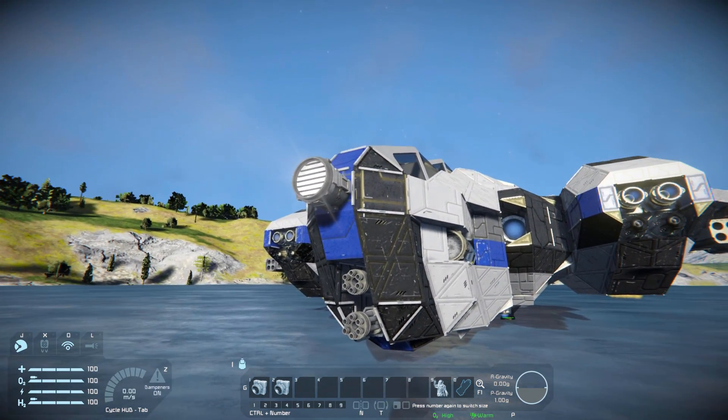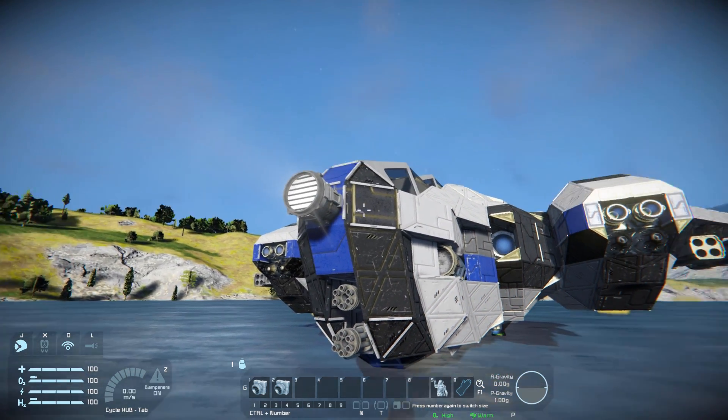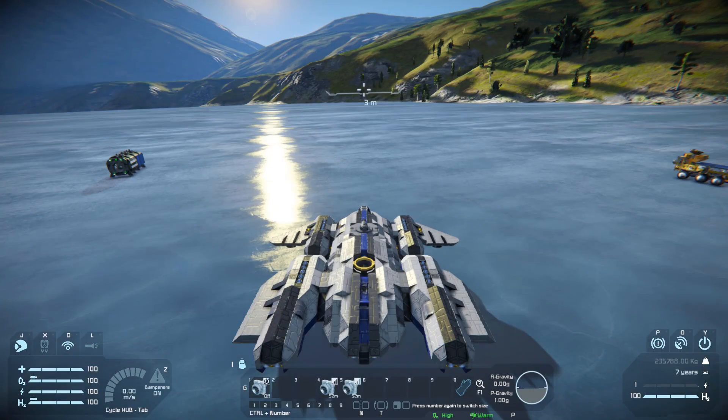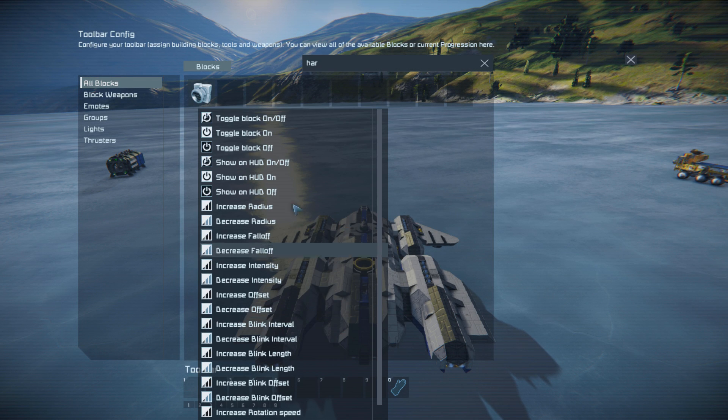We just paste it in on our block and wherever the light is shining out is where we're going to aim it. Getting into the cockpit, we'll now need to set this up. I've already set this up on this tab but let's come over to tab number five and find the harpoon. When we drag over, we get all the controls over the regular spotlights but the only ones we are interested in are the show on HUD on and off, and the increase or decrease radius.